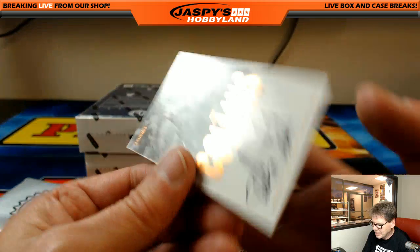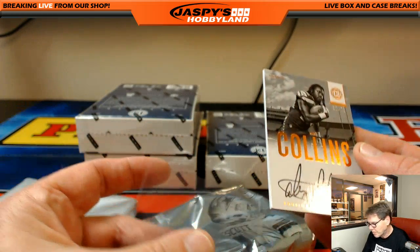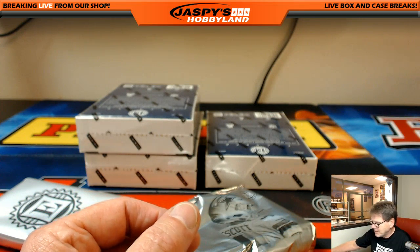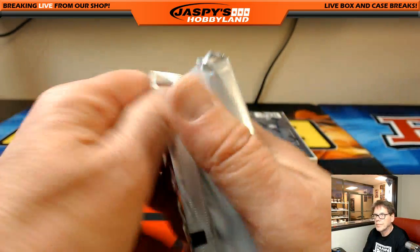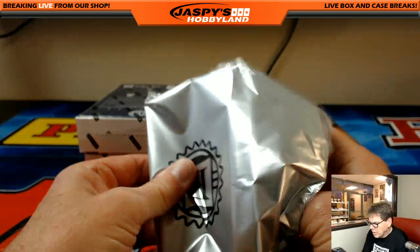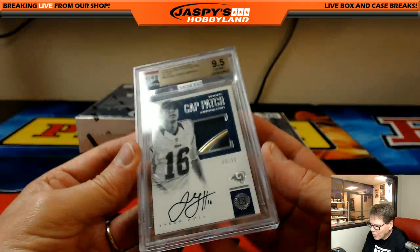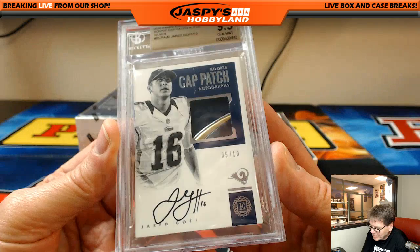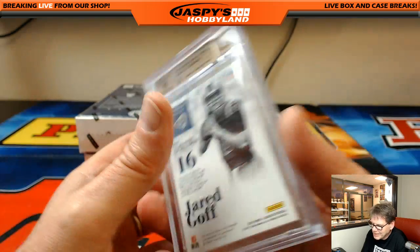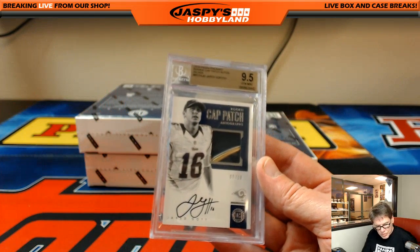And Alex Collins, nice on-card auto, 38 of 75, for your Seattle Seahawks — Donald B having a nice break. Wow! Jared Goff, the number one pick, another cat patch — what a box, what a case. 5 of 10, it's gem mint 9.5, and that auto is probably close to a 10 — it is a 10. Los Angeles Rams, Jeffrey D. Down to nine teams folks, down to nine.